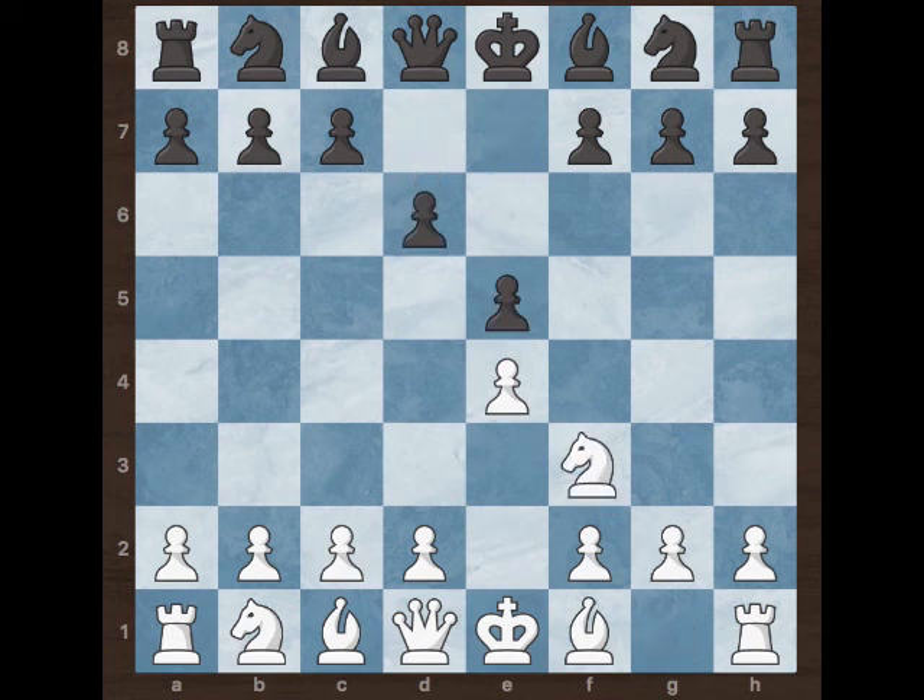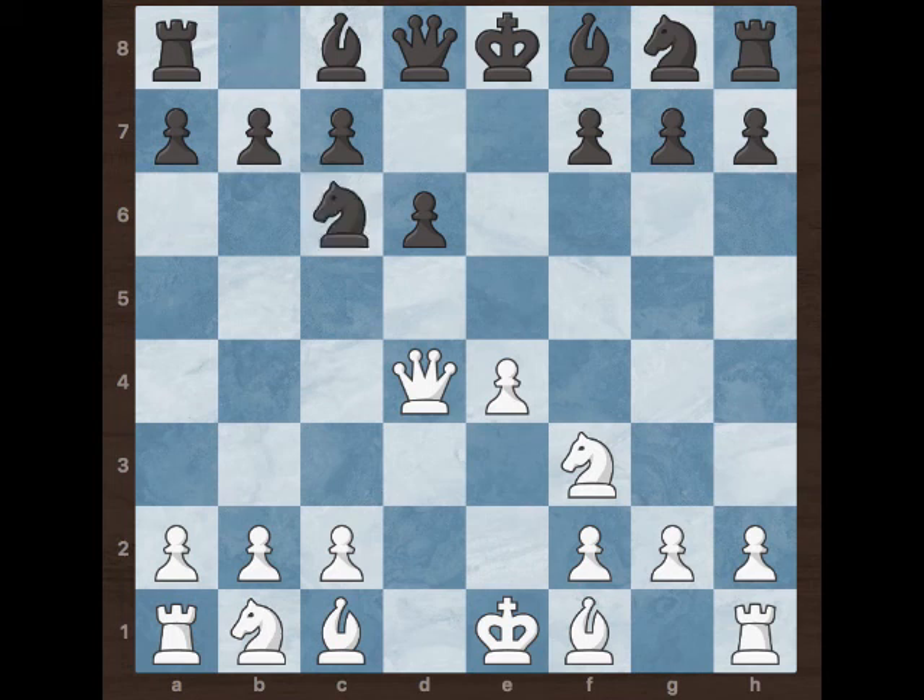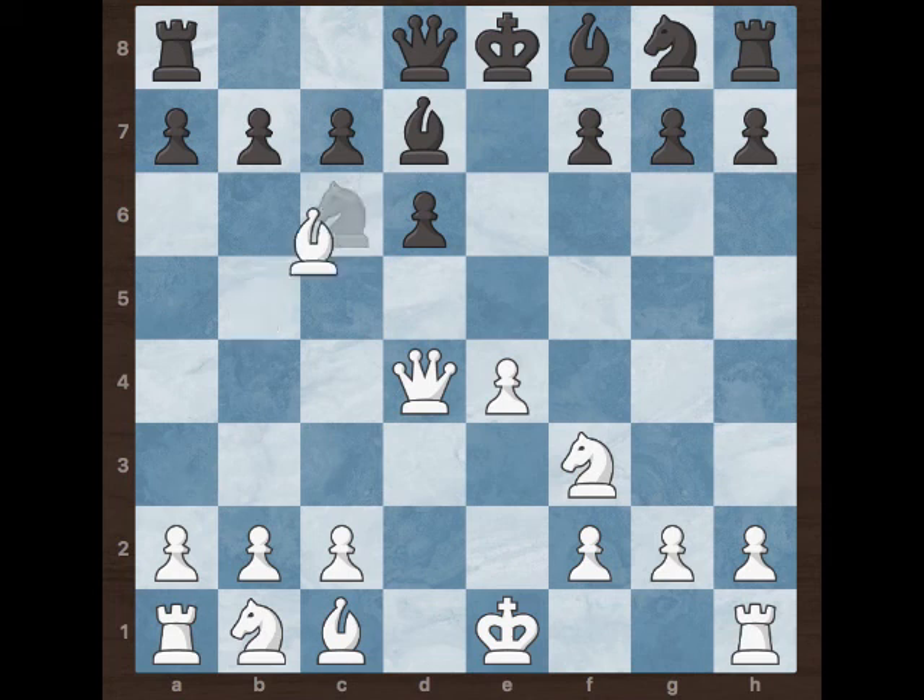Knight f3 and d6. White goes for d4, captures on d4, and the queen captures on d4. Now black played knight c6, developing the knight and attacking the queen. White played bishop b5, developing the bishop and pinning the knight to the king.